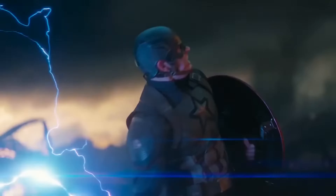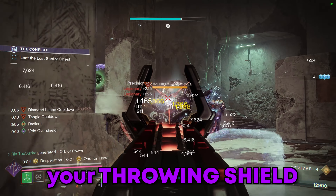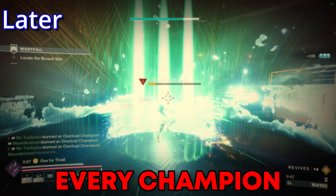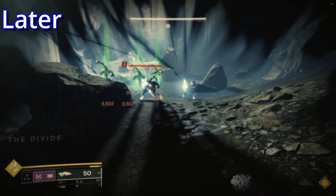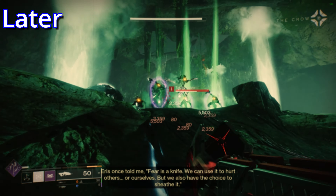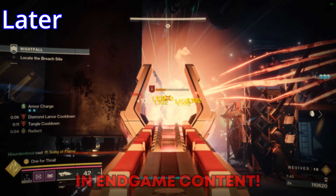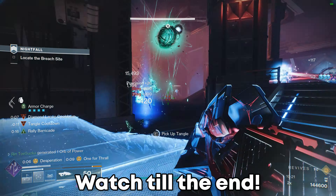In Avengers Endgame, Captain America was worthy of using Thor's hammer — but what if I told you that you could infuse your throwing shield with Thor's lightning? With this build, not only will you have the ability to stun quite literally every single champion in this kit without using a single artifact mod, you'll also be jolting the entire room, have amazing crowd control, and gain an immense amount of transcendent energy — and the best part is you can use any weapon you want in endgame content.